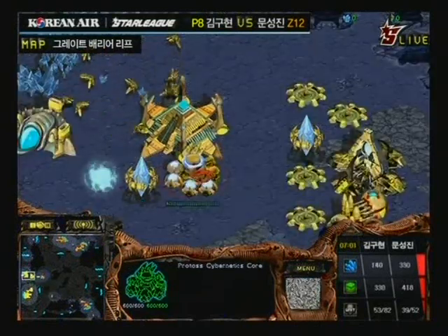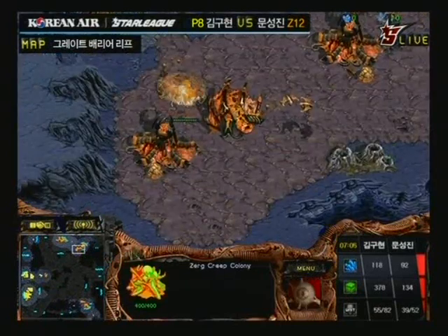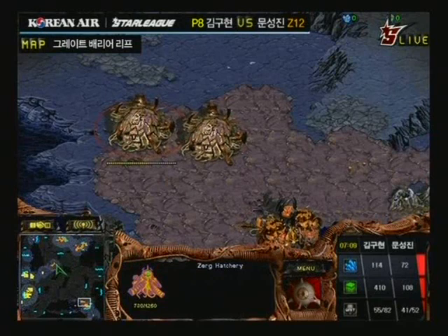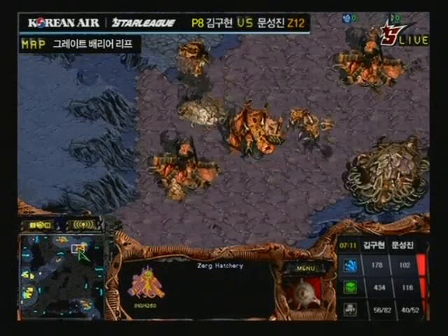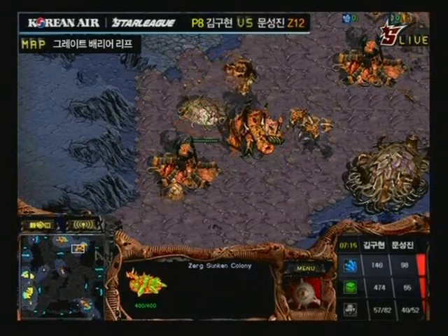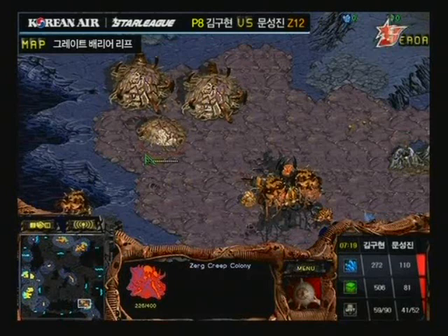A couple of Corsairs hanging around, and it's very smart to go heavy Corsair on this map. I'm calling it this map — I'm going to compare this to El Nino a lot, so get used to it, because last season, Zerg just loved to go for mutas on this map, and that was the most popular build of Zerg players.